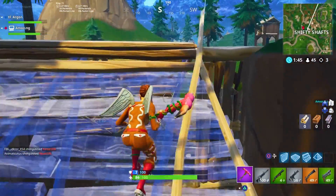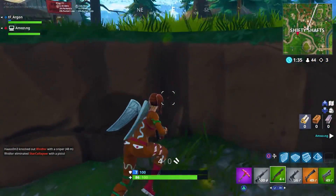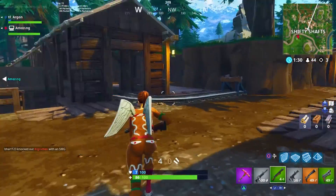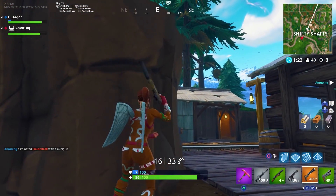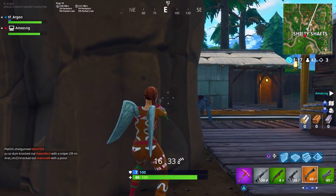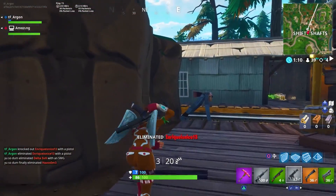Coming in at number 15, the Gold Vending Machine. It doesn't stack your inventory directly but it provides inventory items. It's lower on the list simply because you never know what you'll get — you might get a guided missile, hand cannon, or bush. However, they recently buffed it by lowering the material cost from 500 down to 350 for gold items, making it more viable. The uncertainty keeps it lower though.